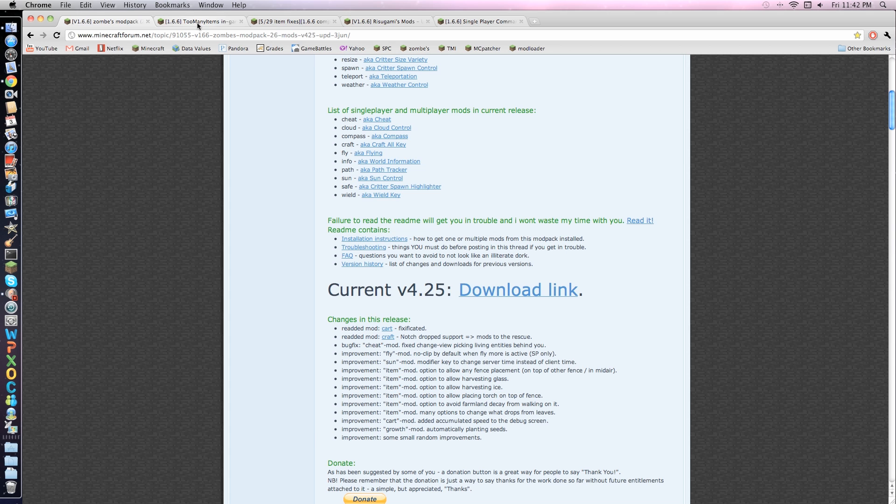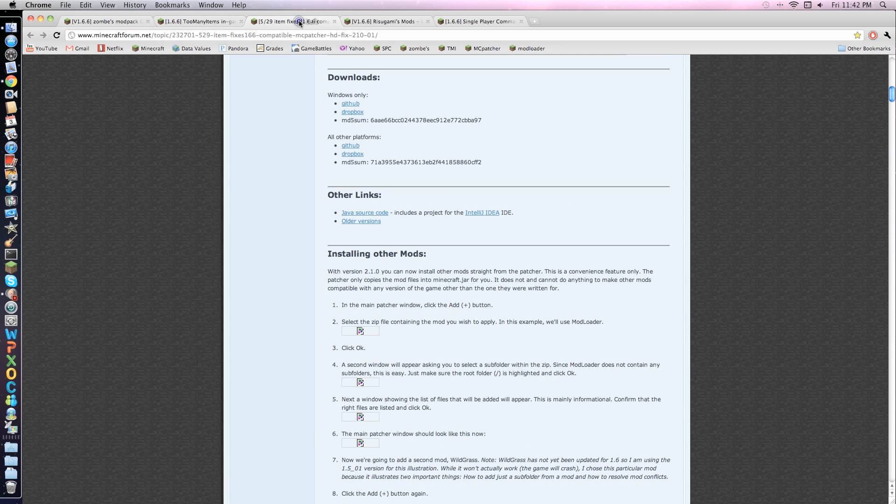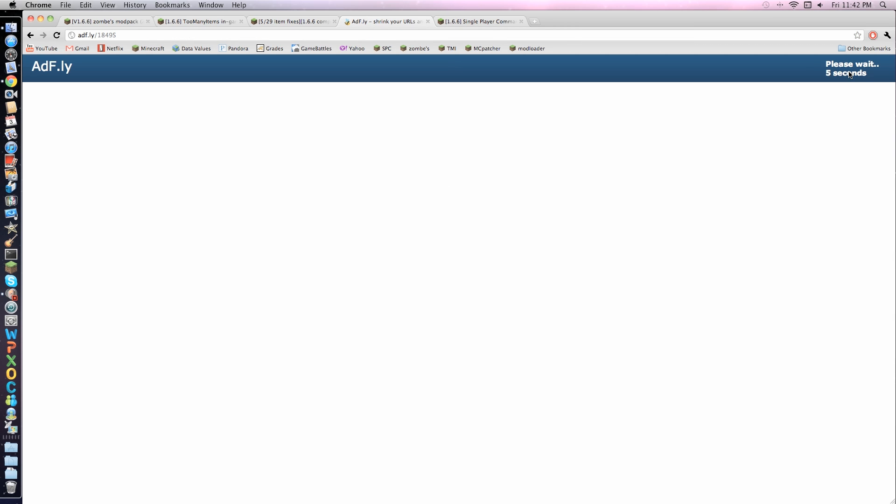I just want to find the current version. I'm just showing you guys how to download them and what they look like. This is going to be Mac, so download the GitHub — it's an instant download. And for the AdFly ones, just look up in the top right; it will say 'please wait.' If it says download or anything right there, don't click on it — it's going to download something else.